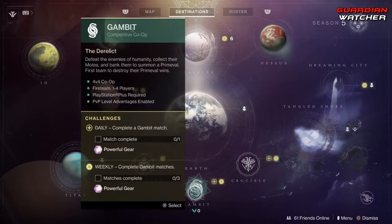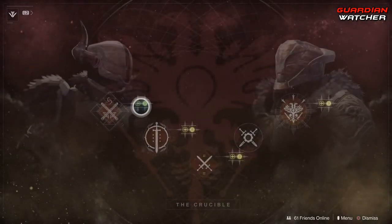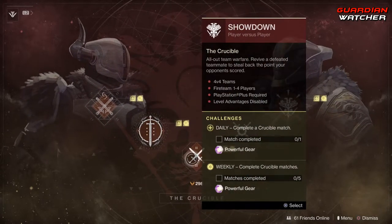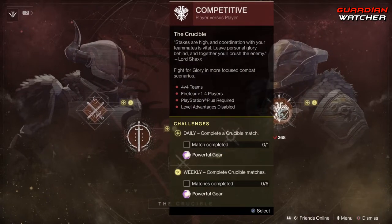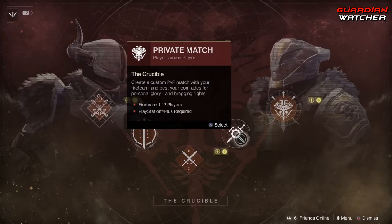As for Gambit, we need to complete 3 matches. In Crucible, we need to complete 5 matches, and we have Quick Play, Rumble, Showdown, Private Match, as well as Competitive. For the dailies, you can complete them anywhere except the Private Match.